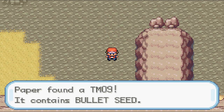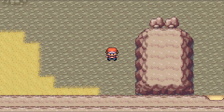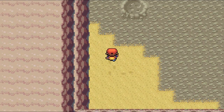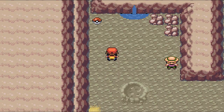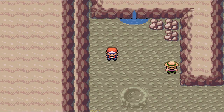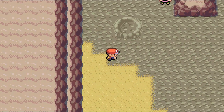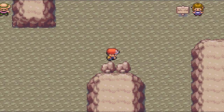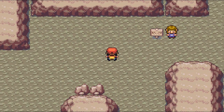Mount Moon has a lot of items scattered along the way. I don't intend to get them all, just the ones I see as I go through. TM09 is Bullet Seed, a Grass-type move. It's an okay Grass-type move — definitely useful when you're first starting out, especially if you didn't choose Bulbasaur as your starter. Hopefully, if things go well, I'll be able to use it in the near future.